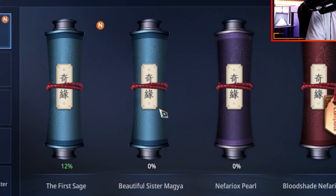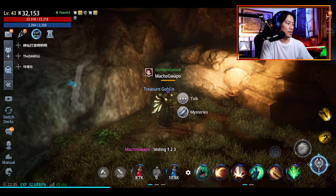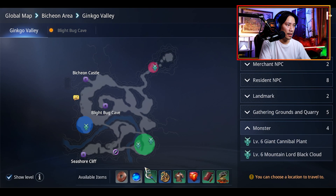Next one involves something about Ginkgo Valley. Let's open our map, click on that, go to Bichon area, click on this one — it will show you where you need to go. We'll go there, but we cannot travel directly to that region, so let's cut this and resume when we get there.